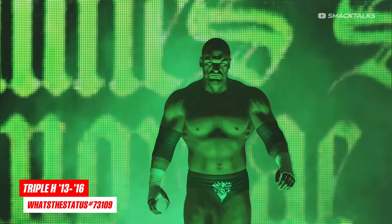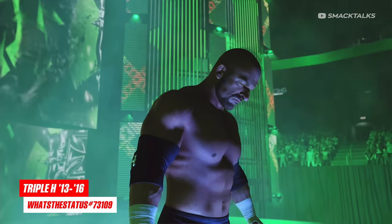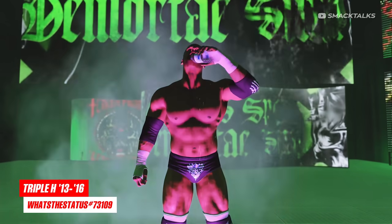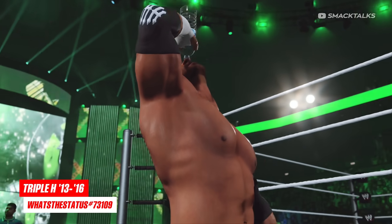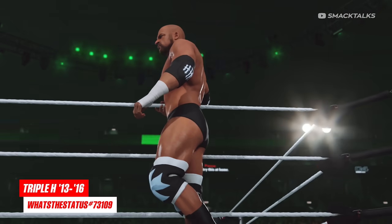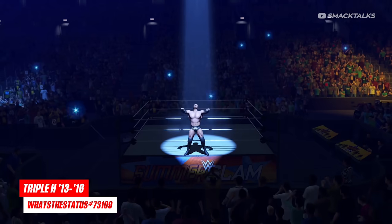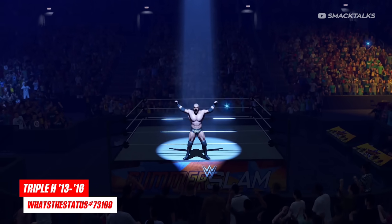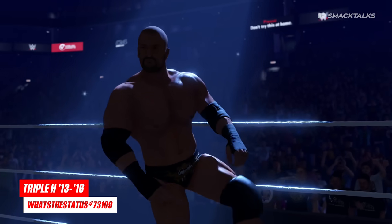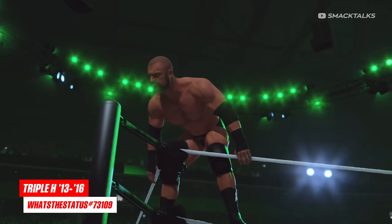Next on our list we have a more modern legend, as Watts' Status has uploaded a new version of Triple H which has been modded to remove his hair, giving us this bald Triple H based on his run between 2013 and 2016. There are two attires included: the first being his 2013 attire featured in WWE 2K15, while the second is from 2K16. Status has also set this one up as an alt for the regular Triple H, so once you download it, it'll automatically be applied as an alternate attire, and it also features Triple H's commentary and his ring name.